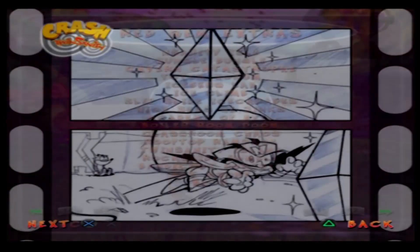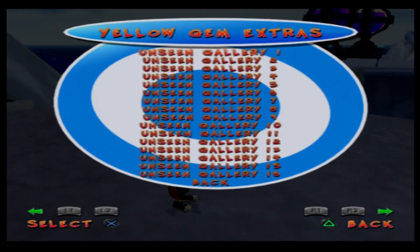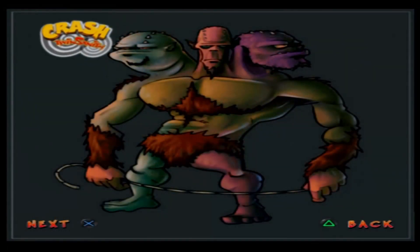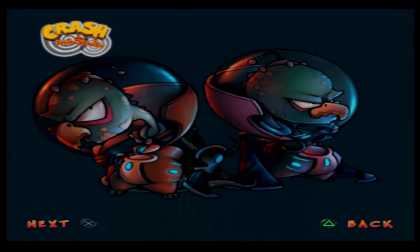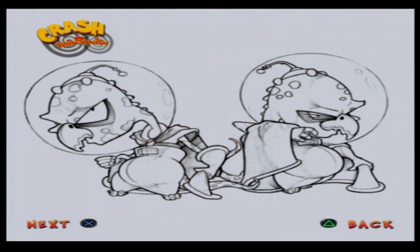Okay, this has actually taken way longer than it needs to, so I would show the storyboards but it's taking forever. Ooh, unseen — what? This would have been cool! You see like unseen — well, we know what Victor and Moritz look like. I think these are like unseen designs that they would have had for them.